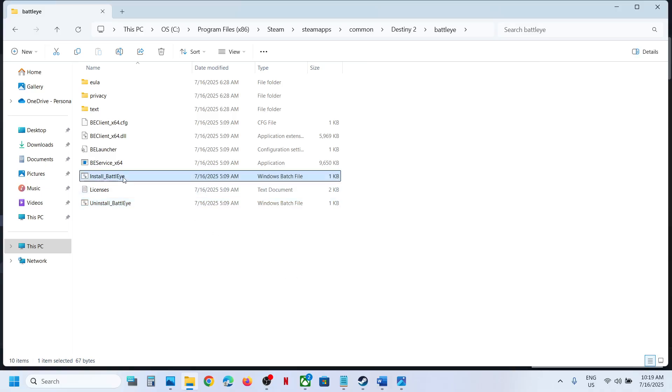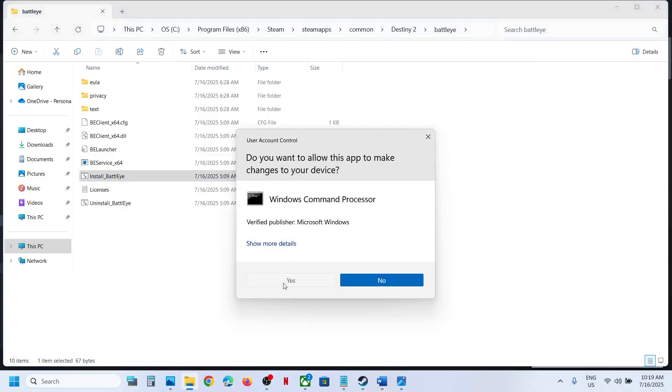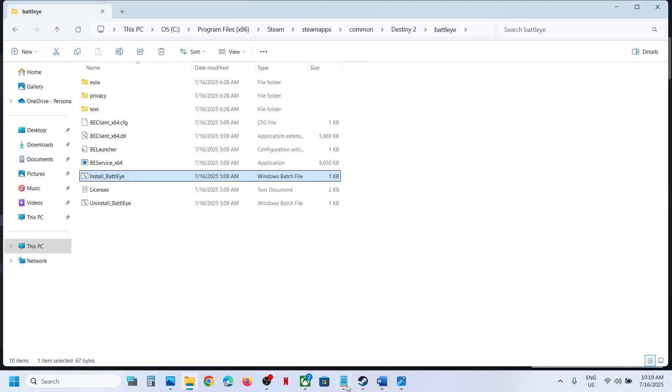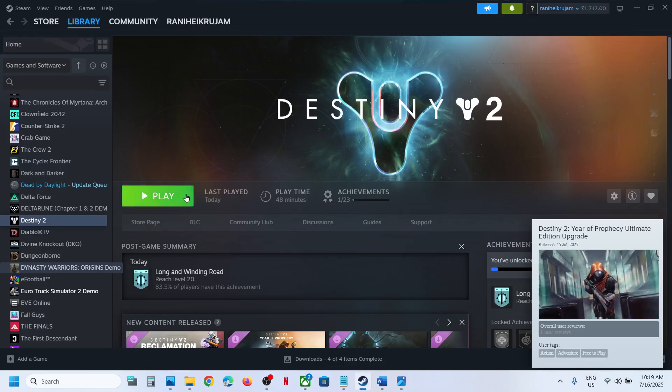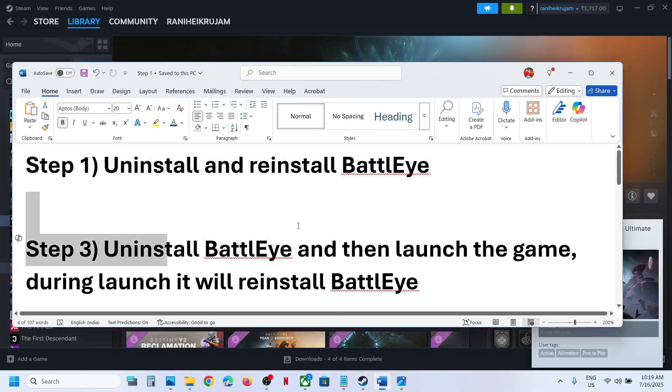Now here you can see Install BattleEye. Make a right-click and click on Run as Administrator, then click Yes to allow. Once this is done, launch the game and check — you should not receive this error anymore. But if you are still receiving the error, the next step is to uninstall BattleEye again.